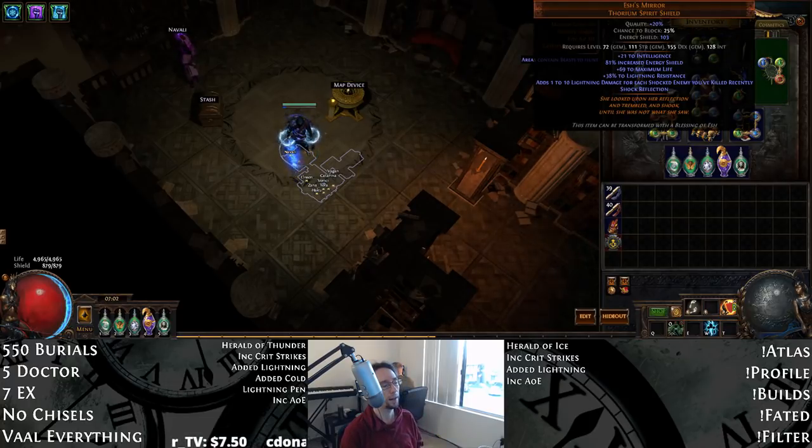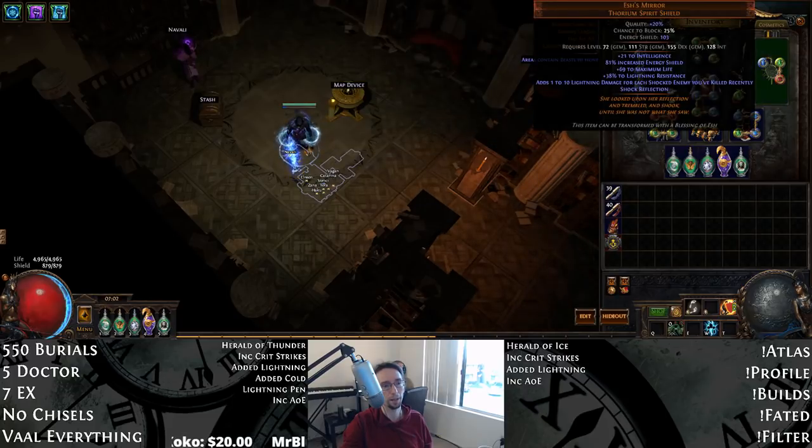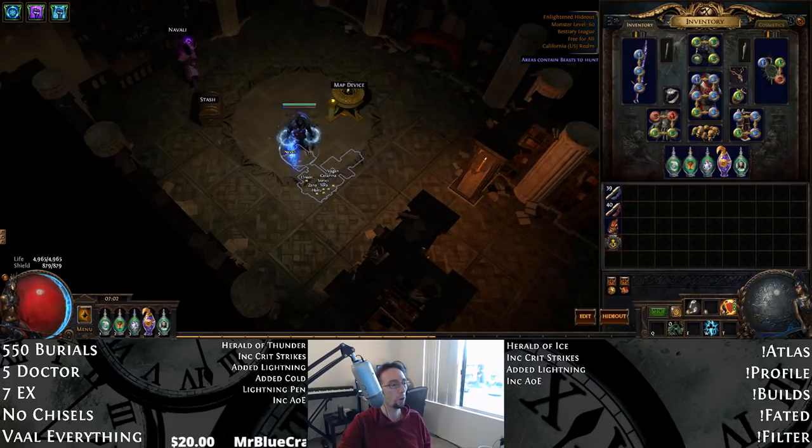With your shield slot, Esch's Mirror is pretty much your only option. It gives you 1-10 flat lightning damage for each enemy that you've killed recently shocked. What this means for us is that it increases our Herald of Ice damage, our Herald of Thunder damage, and our Glacial Cascade damage. Global flat damage like that is pretty rare, so we kind of need this — it just improves our damage overall.